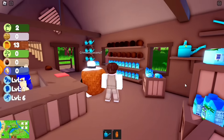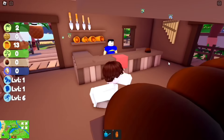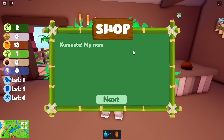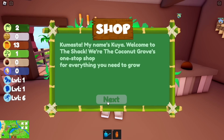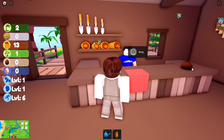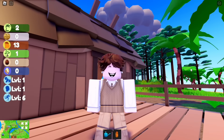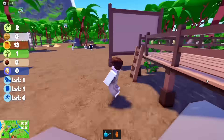Talk with Kuya and you should get one tree. Every time you make the tree grow until it's finished, you earn coins and coconuts. Now let's go to the farm and find our slot.